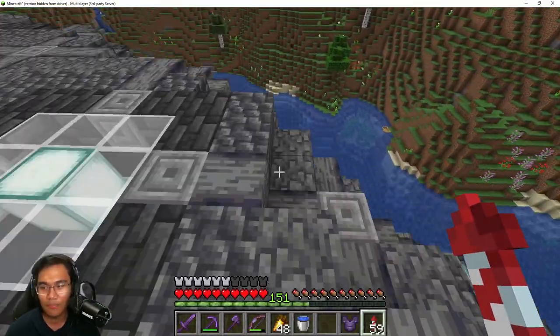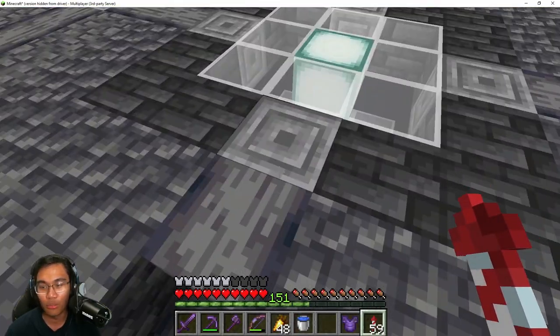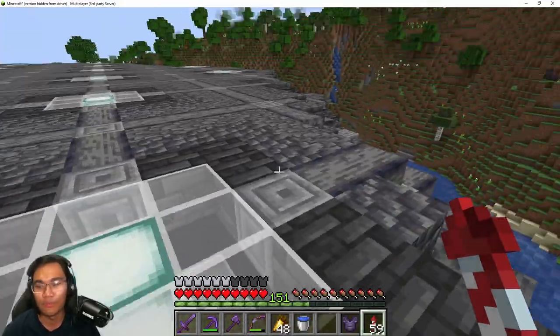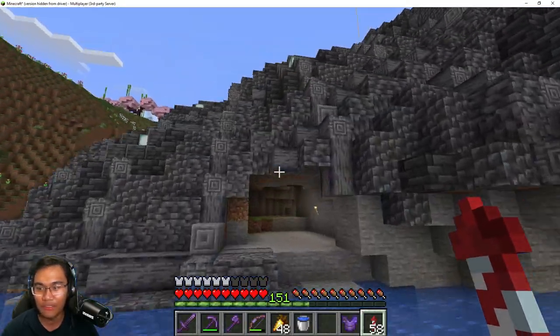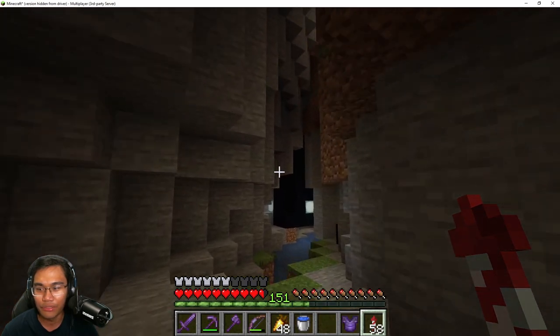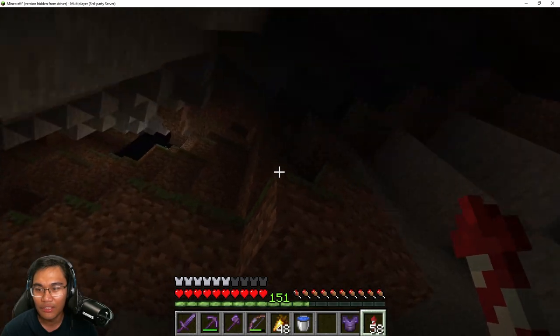I didn't want it to be exactly the same, so there are some differences — like some parts don't have the chiseled stone bricks. It's mostly just basalt all the way, but it's different for different areas so it looks kind of random and okay. As you can see, almost every single part is covered except for this tiny little cave down here, which I don't know what I'm going to do with. You can see all the black concrete is right down here.